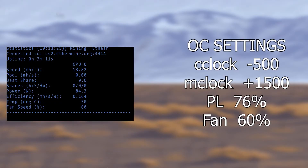Firstly, let's look at the results for Ethereum. For this algorithm we need an LHR-unlockable miner, so we used LOL miner. As you can see, we have our overclock settings to the right and the results to the left. I got a hash rate of around 13.82 megahash pulling around 85 watts, giving an efficiency of 0.164. Temperature was about 50°C and the fan was at 60%. The core clock has been set to minus 500, as that tends to work well on ETH hash, and the memory clock has been upped by 1500 as this algorithm likes a higher memory clock.